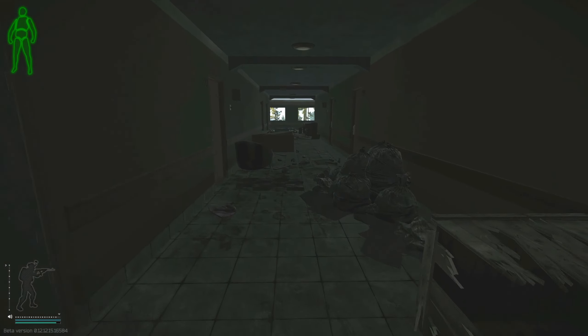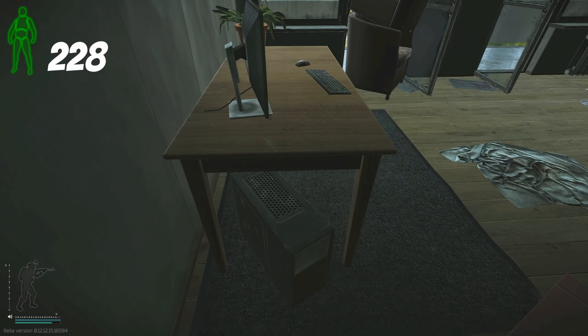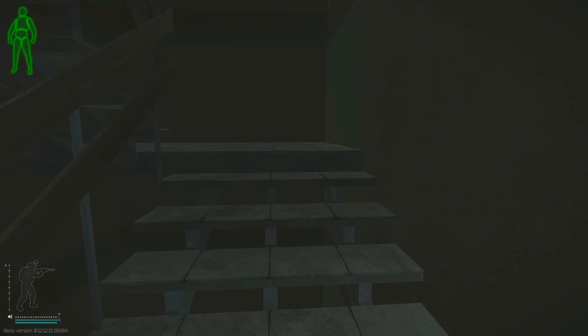Then I move back the way we came to room 228 and check the computer. I've found many GPUs and computers this wipe — in fact, two in this room on a scav, so why skip it? I then head up to the third floor just above, room 328.